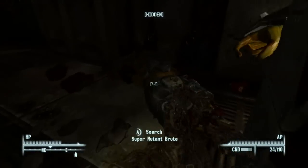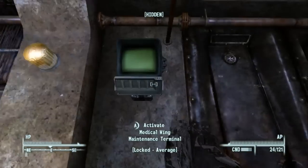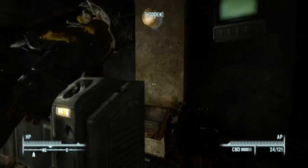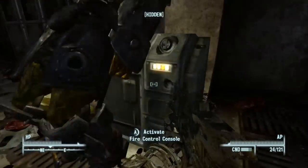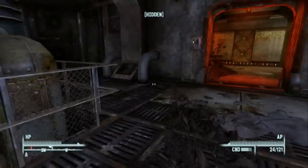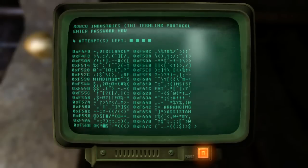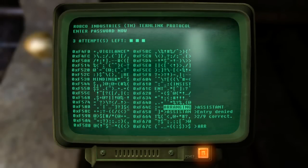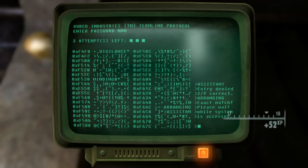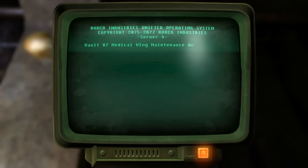Let's loot these two brutes — 5.56 and 5.56, not bad. Looks like we have a maintenance terminal here, locked average, and also a fire control console. I'm going to take full advantage of our 100 Science skill and see what this terminal has for us. Starting with the bottom three options — and there we go, got lucky again.